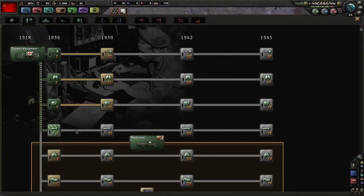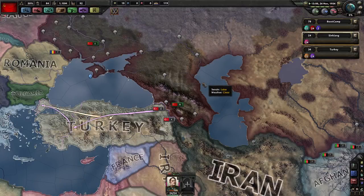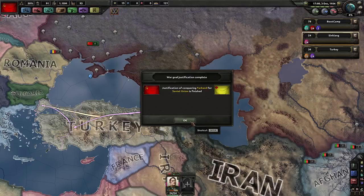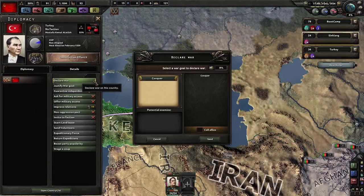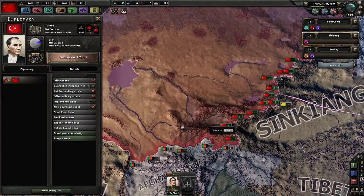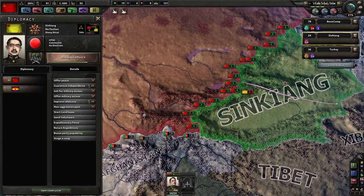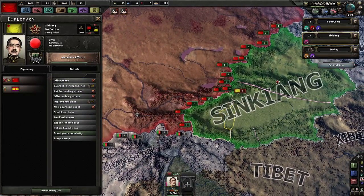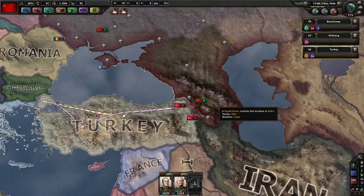I'm just waiting on you, Xinjiang - come on. Let's bring the speed down. Turkey - declare war. Xinjiang - declare war. Gentlemen, push! And gentlemen, push. How's it going over here? Pretty good here, and we'll push around.